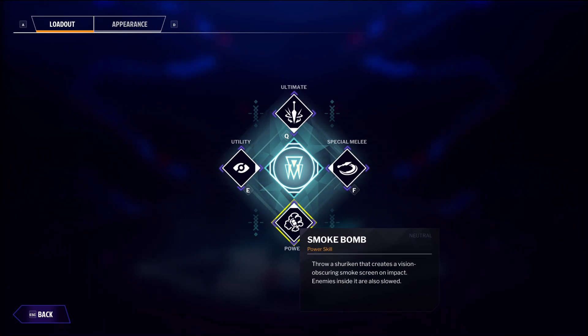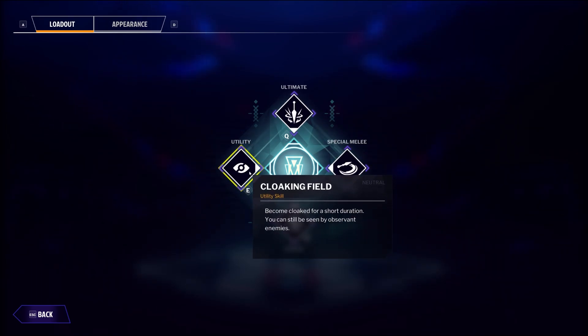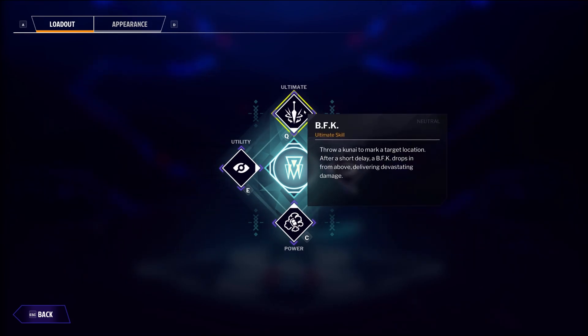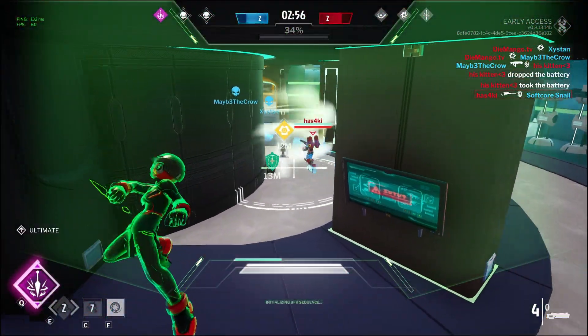Thirdly, I just want to touch on the Agent's neutral abilities. Personally, I'm not a huge fan of them. The Smoke Bomb obscures your own vision along with the opponents. The Invisibility, although nice, has better alternatives in both classes. The melee is actually pretty good, because it gives you quite some range on your standard melee attack and even makes it an AOE, but it's still a long cooldown for just some extra range and positioning, so I often opt out of using it. The ultimate is actually pretty good — it's a big AOE attack that I often use to get a double kill or even shut down other people's ultimates. It does take a few seconds to activate though, which you should be aware of.